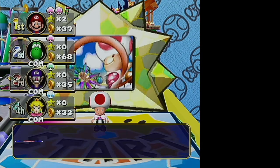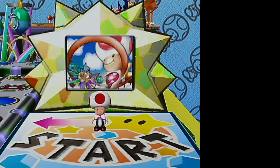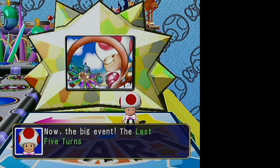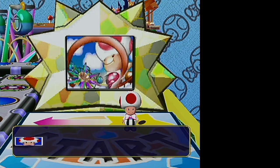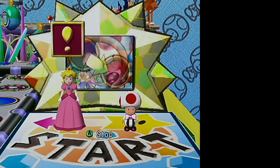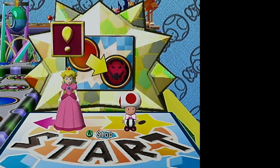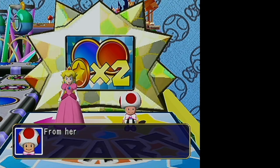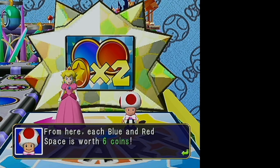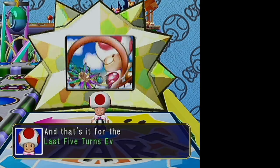Then it shows the current standings so everyone knows what's going on. For the last five turns roulette event, whoever is in last place gets to spin the roulette wheel, and you get a random effect for the last five turns. One of those random effects is the one that's been in place in all previous Mario Party games: doubling the effect of blue and red spaces.